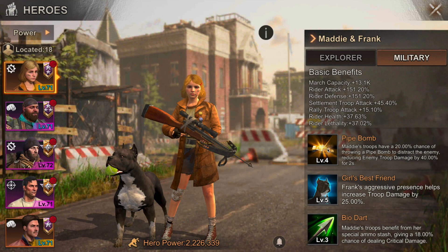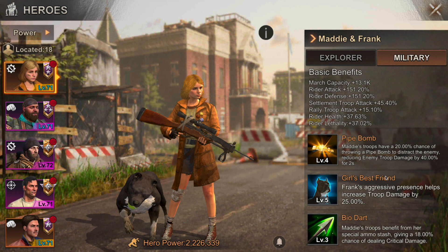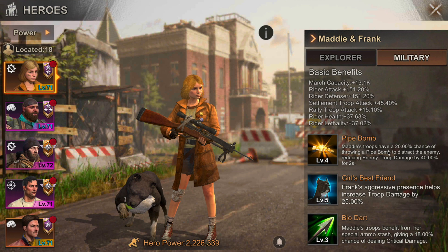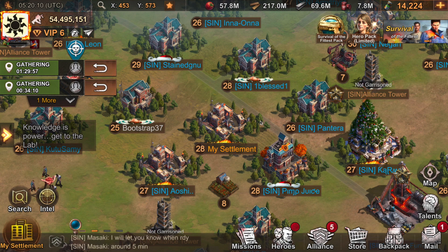Now let's talk mostly about combat skills. Maddie has three skills: Pipe Bomb, Girl's Best Friend, and Bio Dart — each boosting military in some form. Most skills in this game are fairly worthless. The best skill Maddie has is Girl's Best Friend, which increases troop damage by 25%. The rest — like an 18% chance to deal critical damage or 20% chance to trigger something — generally don't matter.